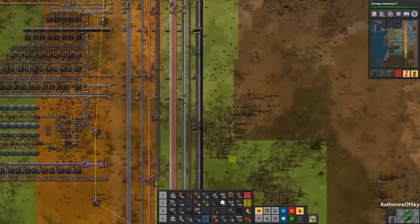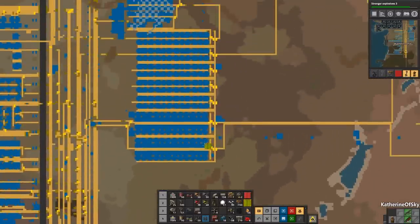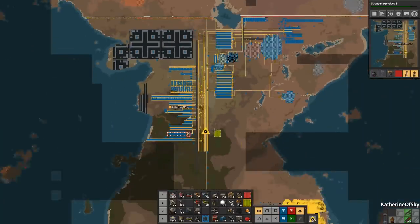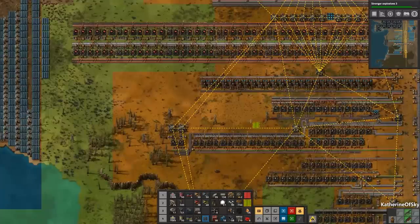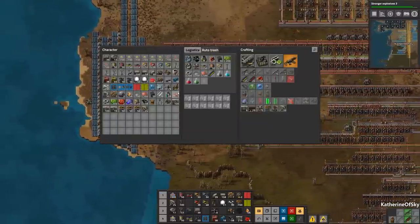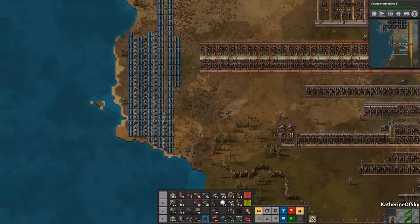Is there anything else down here that needs to be organized? We're getting more solar panels down there, which is great. Anything else blinking? There's one here. That should hopefully be okay — people seem to be worried about it, but it's okay. We're not going to worry about it too much.